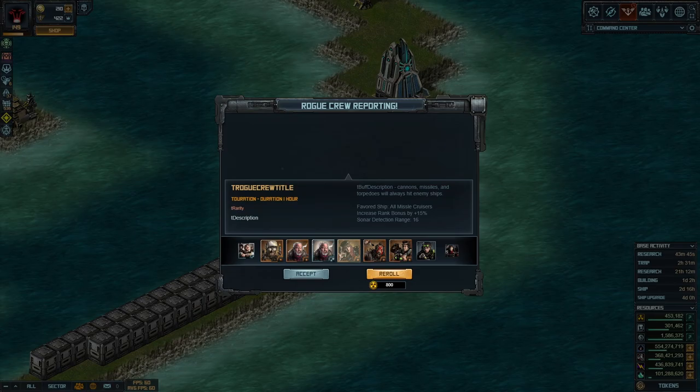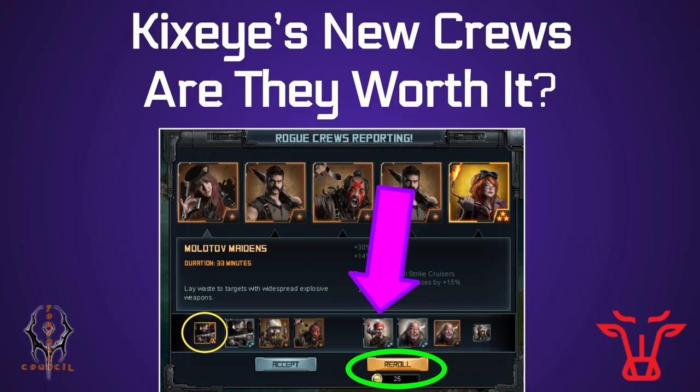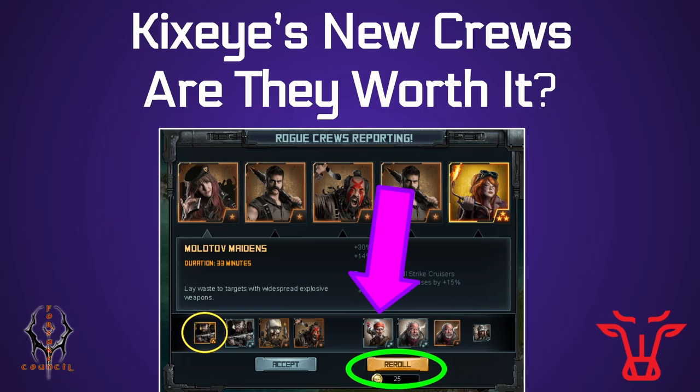I won't leave me rolling for crews too much longer. I'm interested in knowing your thoughts — what do you think about this new change? Are you going to be spending 30 coins on the new crews or 25 to reroll? I don't really plan to. With that said, thank you to those whose names appear on screen — these folks are making Battle Pirates videos like this one possible, especially where you have to spend a few dollars just to make the video. If you want your name on here, there's a subscribe and join button below the YouTube video. Until next time, this is Derpy signing out, helping you be a better pirate. And I just got a Demo Squad — just kidding, it was Lucky Bastards.